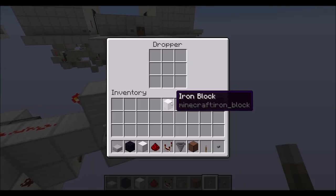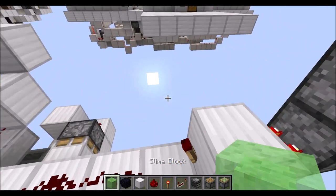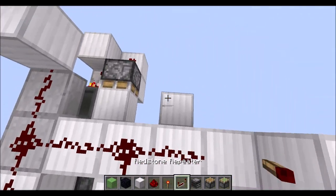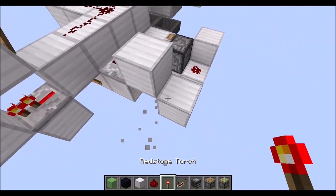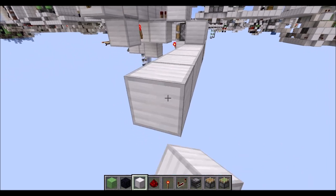Then with that done, let's place a single item in the bottom dropper there. Then let's go and first start with a block down there with a repeater in this direction, one tick, running into a full block, then a lower block with some redstone dust on top. Below that we need a normal piston, followed by a row of six normal blocks.